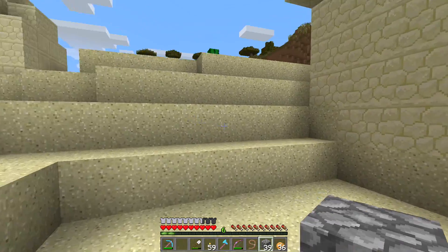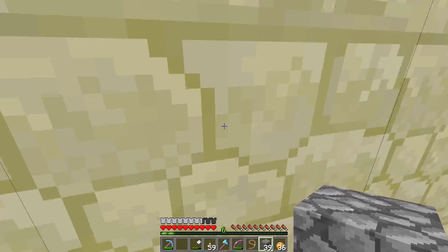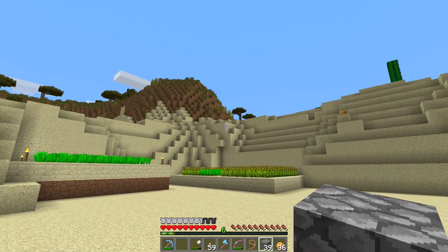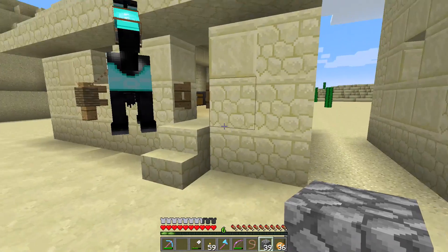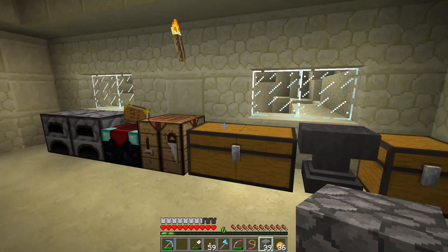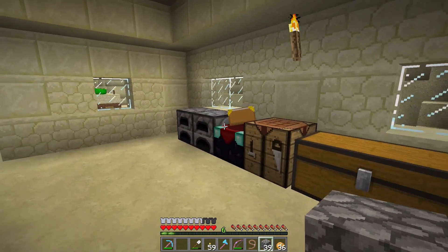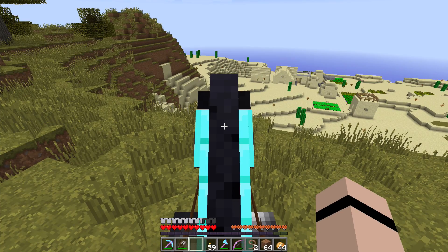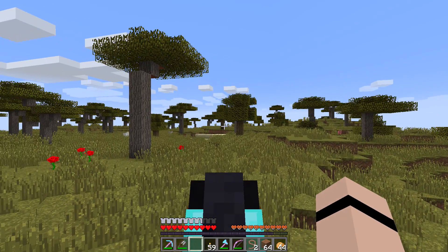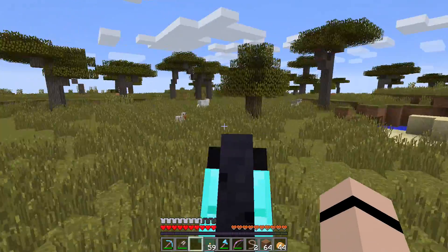Can the monsters go this way? No. Hello little testificate. Now we will head on to the Savannah Plateau and see what we can build on top there. There we are now on top of the plateau. You can see the village down below and in this direction our new home will be built.